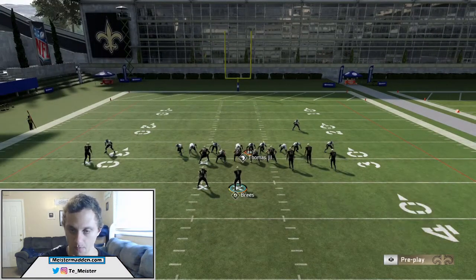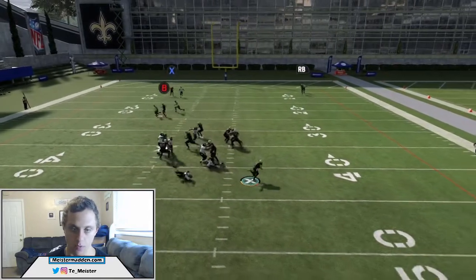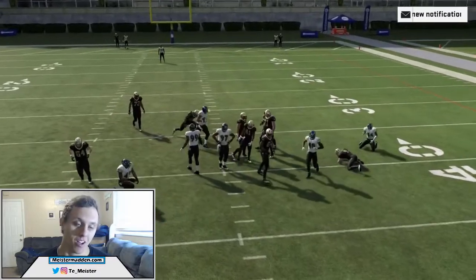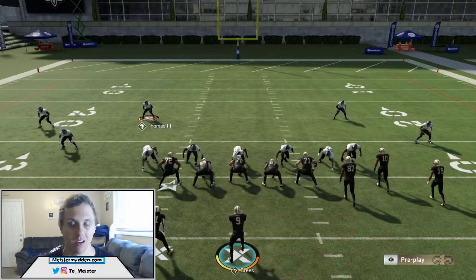This time we're going to a max protect — so seven-on-seven, technically eight — but our user is going to be dropping into coverage to guard whoever is going to be open. Snap the ball, engage, disengage. You can see that time we get two people coming in free.